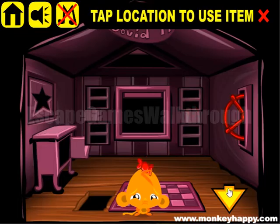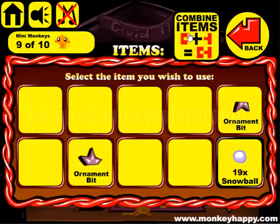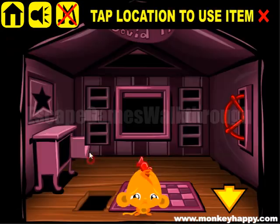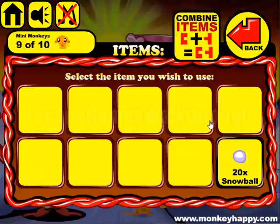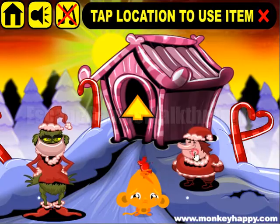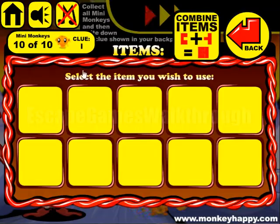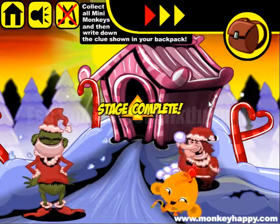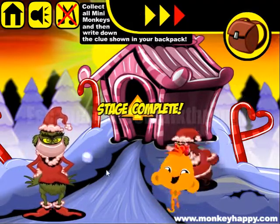Now we can cut the t-shirt to make the mask and give it to Grinch, so he gave us the second part of the star. Let's open it and get the last snowball, so we can give it to the boy to happily play. Here's the clue for the bonus stage. If this video helped you, please like, subscribe, and bye!